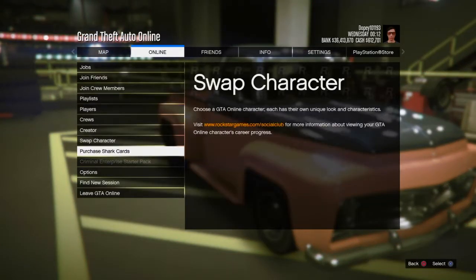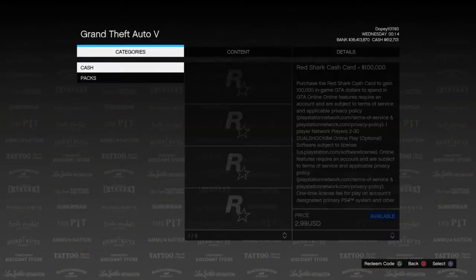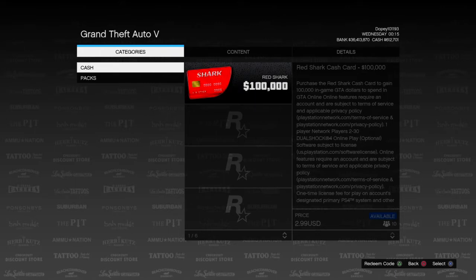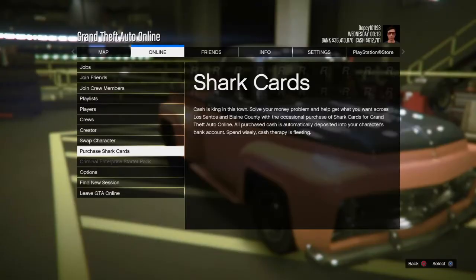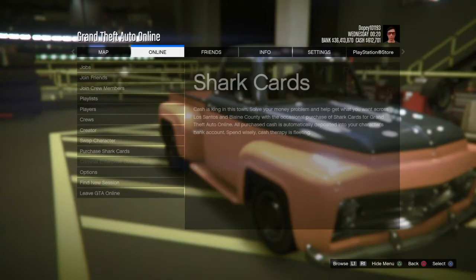Now go to Online, go down to Purchase Shark Cards, and wait on that screen for about five seconds. Roughly five seconds — just to be safe, wait five seconds. Once you're done, just go ahead and back out. Simple as that, then back out of the workshop.